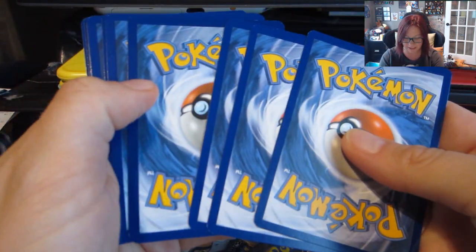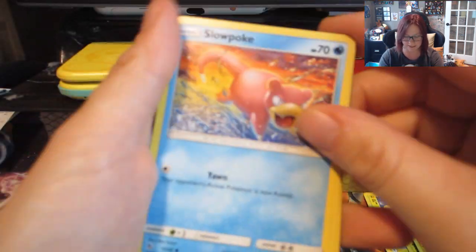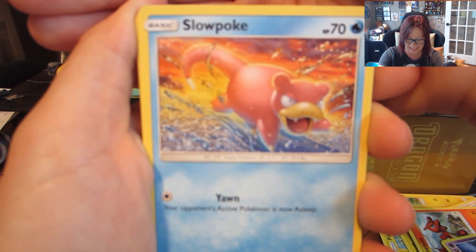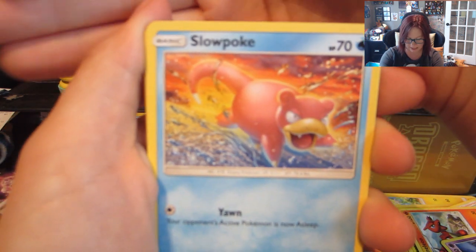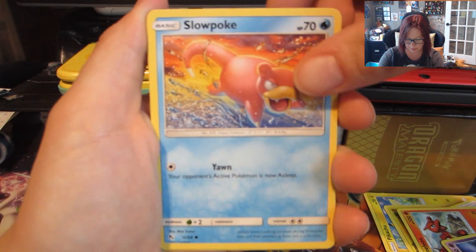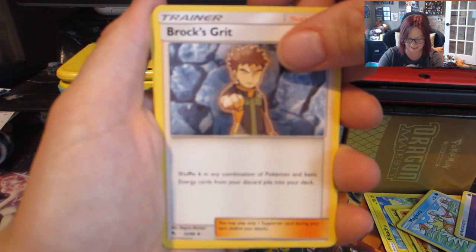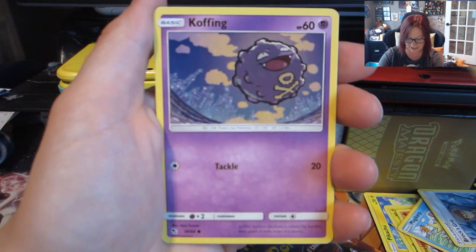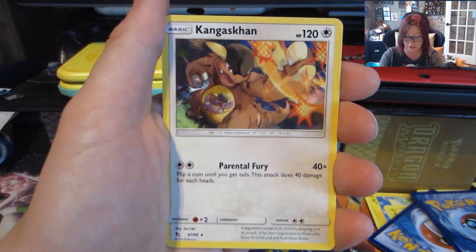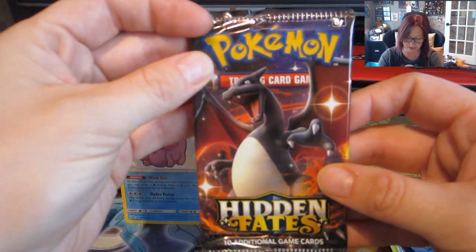Now we have the next pack and I am so excited. I was saying I was happy with anything that would not be a duplicate for what I had. Slowpoke, Psyduck, Magikarp, Psychic Energy, Brock's Grit, Scyther, Jynx, Koffing, Brock's Pewter City Gym, and oh — King's Rock! I don't actually have that. That's one of the ones I'm missing for the base set, so I'm really excited about that one. It could have been a holo but here we go.